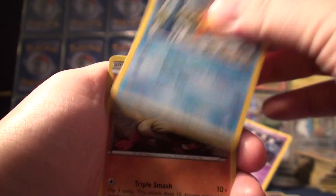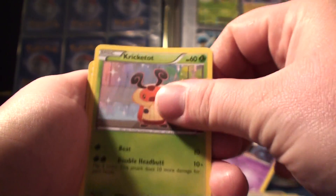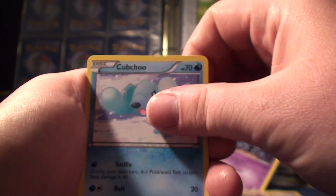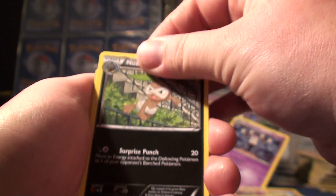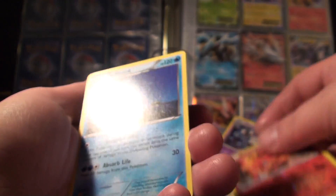We have a Staryu, a Mienfoo, a Kricketot, a Sneasel, a Cubchoo, a Heavy Ball, a Mienshao, a Nuzleaf, a Panpour, and a Jellicent.